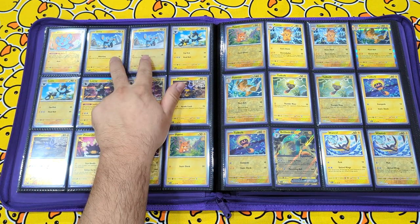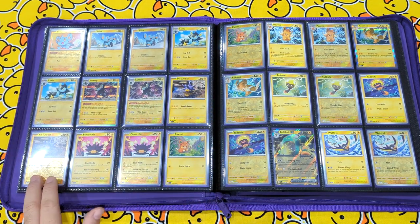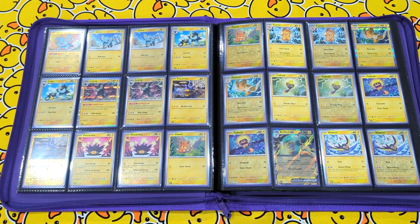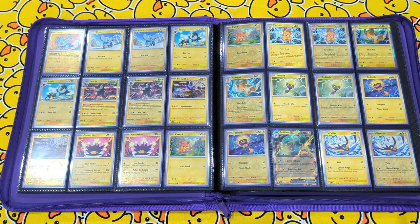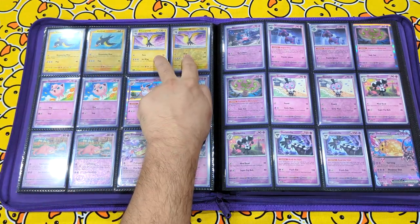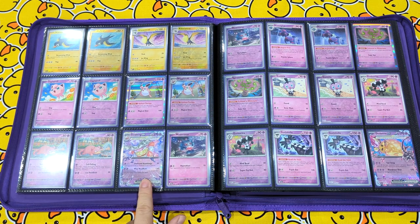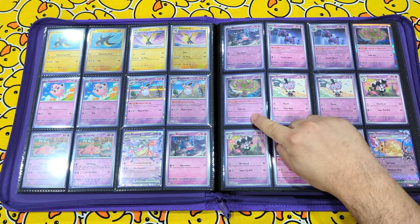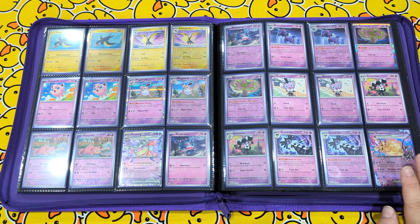Continuing on — secondary Shinx, Luxio, Luxray, Pincurchin, Pincurchin, Pawmot, Pawmot and Pawmot. Tadbulb and Tadbulb, Bellibolt and Wattrel, Wattrel, Kilowattrel, Jigglypuff, Wigglytuff, Slowpoke, Slowking, Misdreavus, Mismagius and Spiritomb. Gothita, Gothorita, Gothitelle and Dedenne EX.